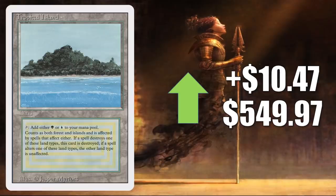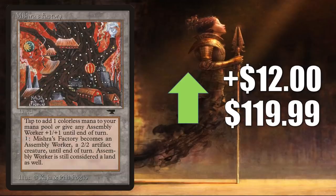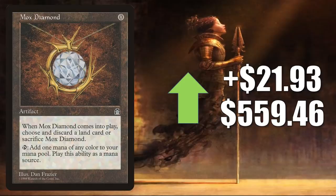Tropical Island from Revised, on the reserve list, up $10.47 to $549.97. Cabal Coffers on the reserve list, going up $12 to $99.99 — this got a small spotlight in one of Alpha Investments' videos this week. Mishra's Factory, the Antiquities Fall variant, also goes up $12 to $119.99. Balance from Unlimited jumps up $17.43 to $67.48. Nebuchadnezzar from Legends, going up $20 to $135 — a lot of collectors are just interested in picking up high-grade copies of old cards even when they're not on the reserve list. Mox Diamond from Stronghold, on the reserve list, going up $21.93 to $559.46. Found in Legacy Lands builds and more, also getting some Commander play especially in competitive decks.